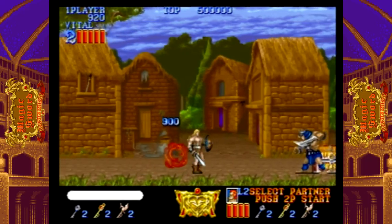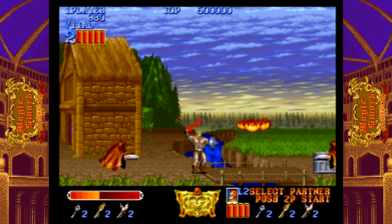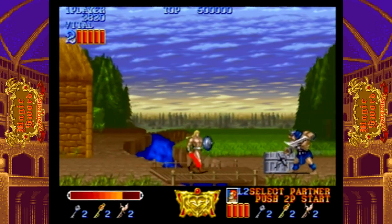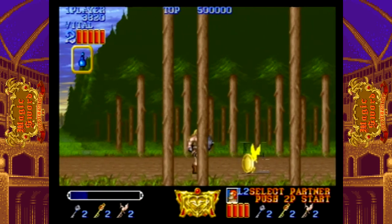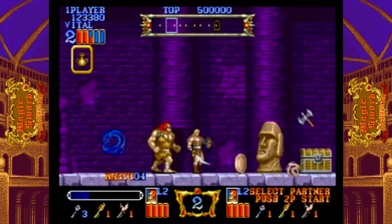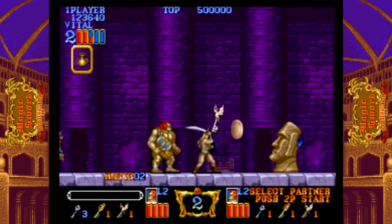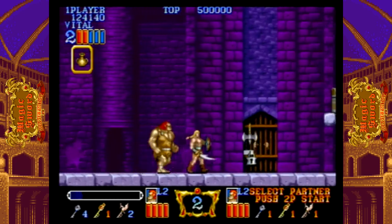The next TurboGrafx and PC Engine candidate is Magic Sword. This 1990 fantasy hack-and-slash game takes you through 50 floors of a tower full of dragons, skeletons, beasts, and other creatures, along with traps you must avoid to save your land from Drachmar, who is corrupted by the Black Orb. Along the way you open treasure chests containing power-ups and keys which unlock doors that free prisoners who assist you.